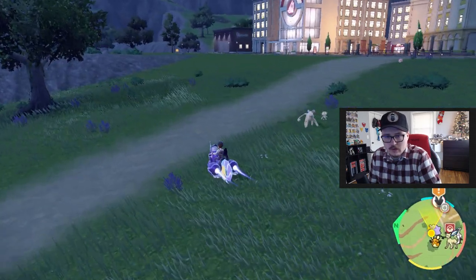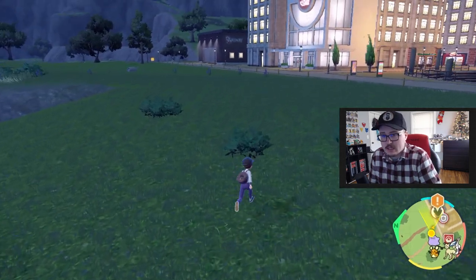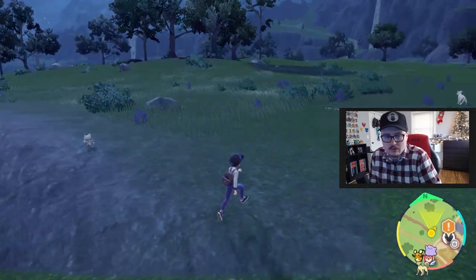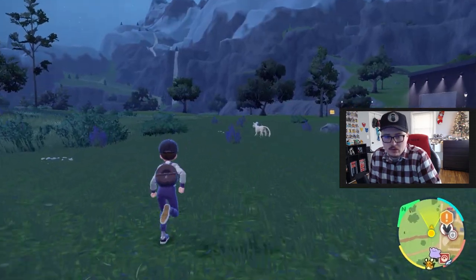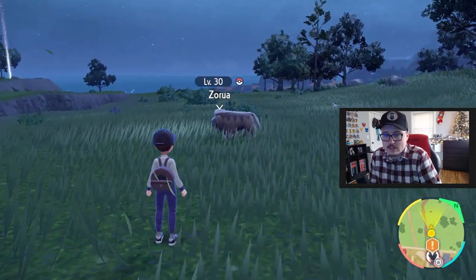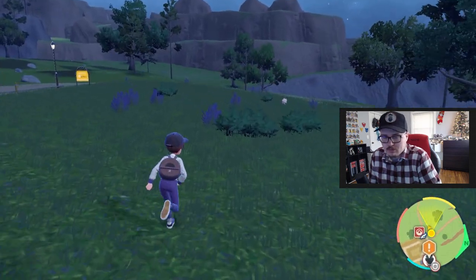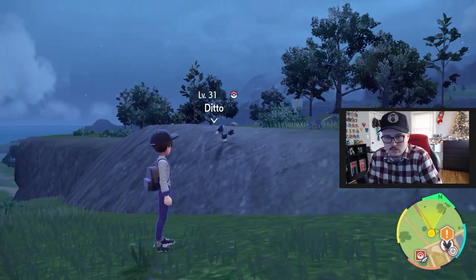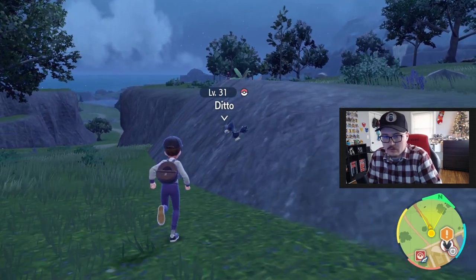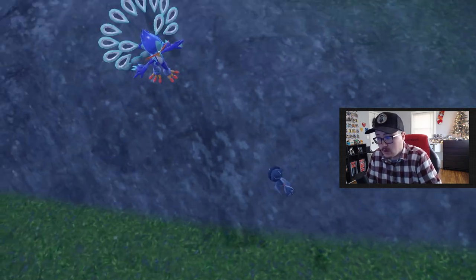We're going to run around and look until we find a Ditto. If you haven't seen a Ditto yet and it's not registered in your Pokedex, they'll show up as question marks instead of the actual name. You can use the lock-on feature by pressing L2 or the left trigger. There it is — there's a Ditto right there. You can see it shows the name and everything. All you have to do is run into it and it'll turn back into Ditto.